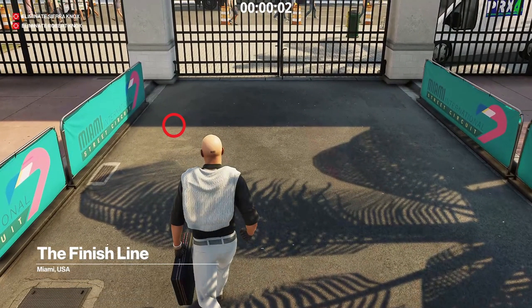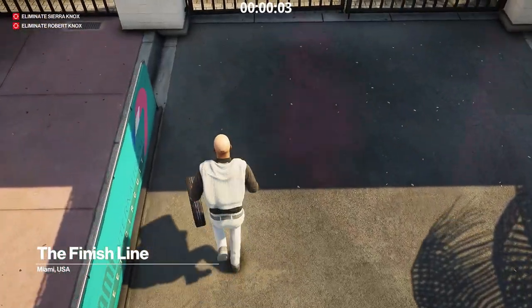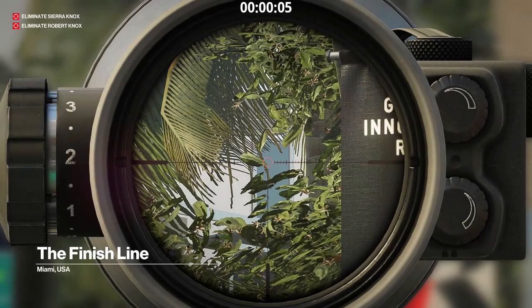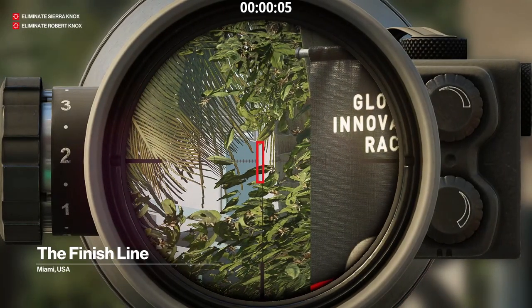Then we run all the way back and unpack our rifle around that marked spot right on the line of the shadow. Then we turn around, go straight into slow mode, and take two shots at this mall, ideally at the marked area.